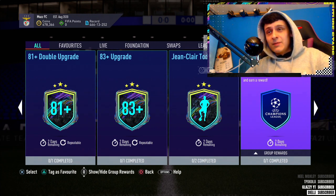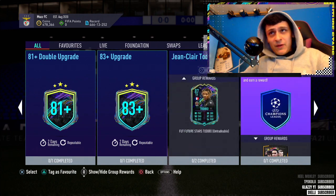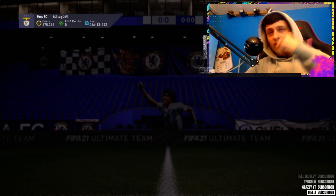So buzzing for it to be back. I think it's Leipzig v Liverpool and Barca v PSG. That game's gonna be interesting because Barca are a bit dodgy and inconsistent. Let me know your predictions in the comments and let's get into the cheapest method — it is a 30k pack, untradeable.